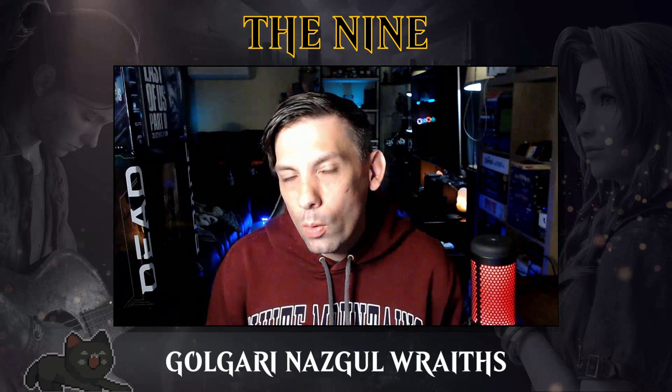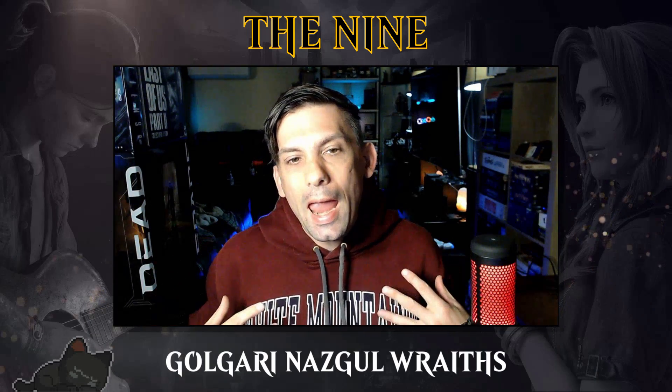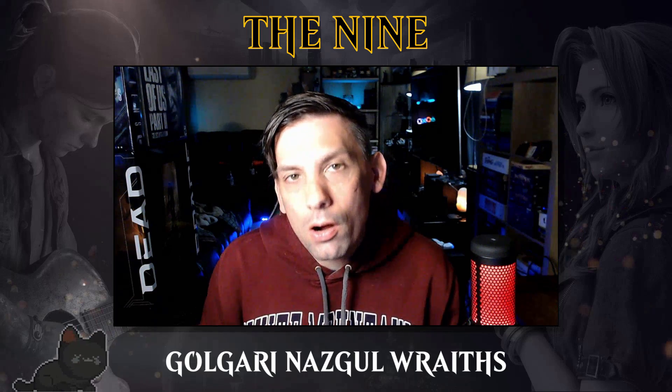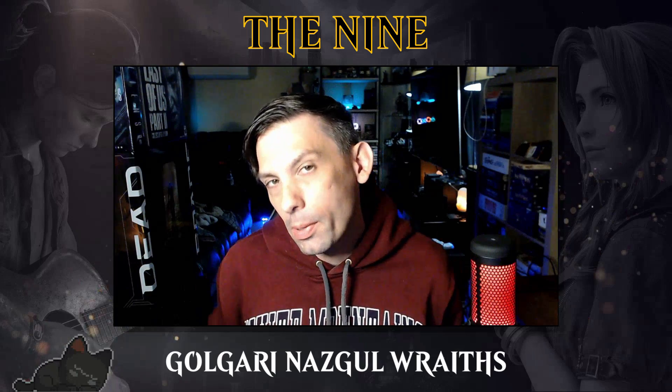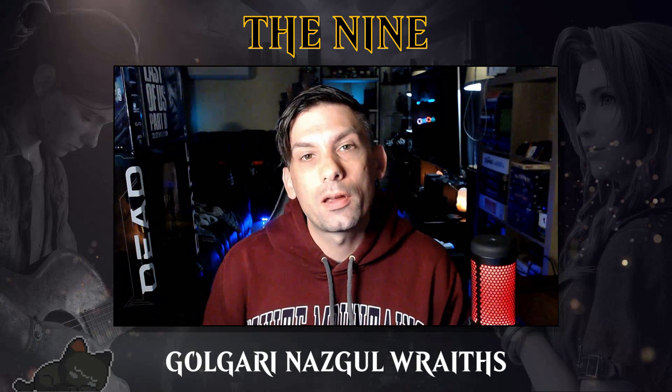Moving on, today's deck is called The Nine. This is a Golgari brew, but it's kind of more of a mono-black brew, and we really only use green to try to ramp ourselves into what we're doing quicker. And what we're doing is playing the Nazgul — that's right, all nine versions of the Nazgul. We have one of each art. This was a deck that I played during early access and it was a ton of fun. We beat Ali Eldrazi, we beat Power Dragon. It was a wild time. Thank you, Wizards of the Coast, for inviting us to be a part of early access. It means a lot.